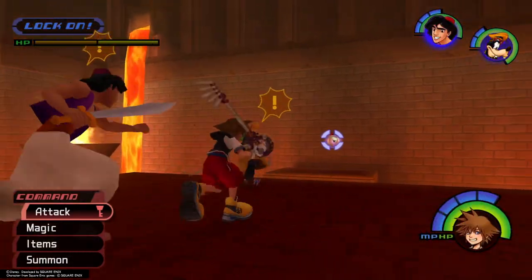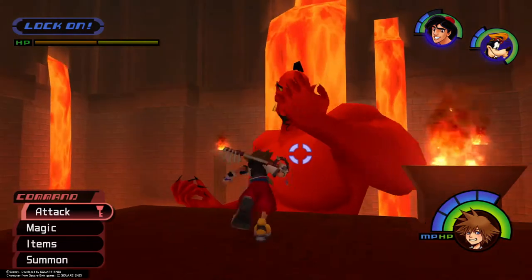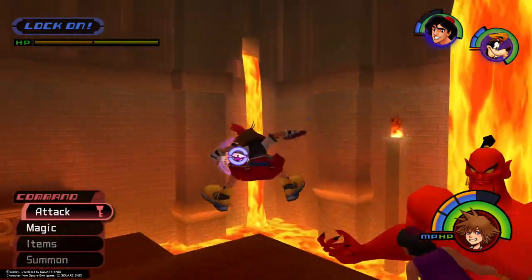The primary target is Jafar's lamp, held by Iago. Walk onto it and use the Triangle or Y button to send your party to attack, then start striking the lamp relentlessly with aerial combos.